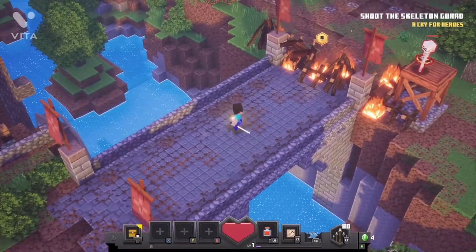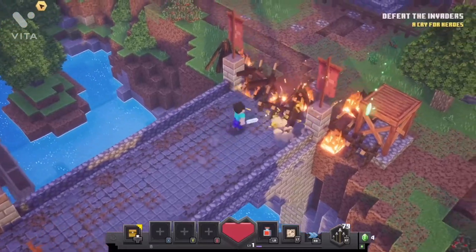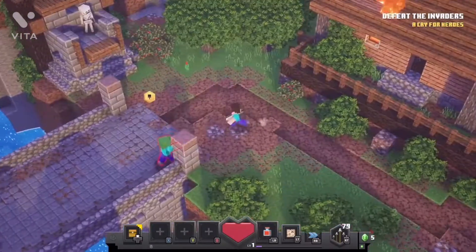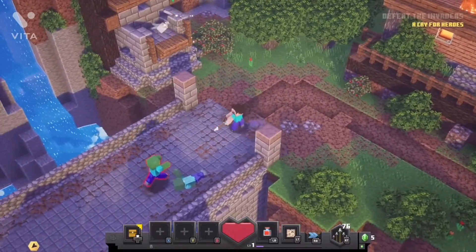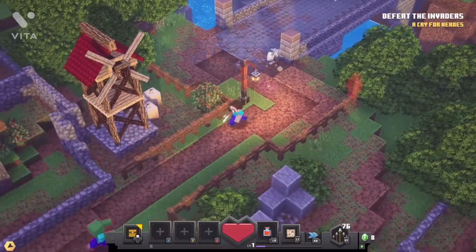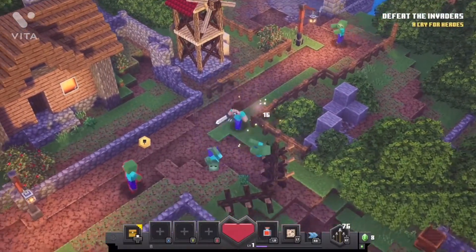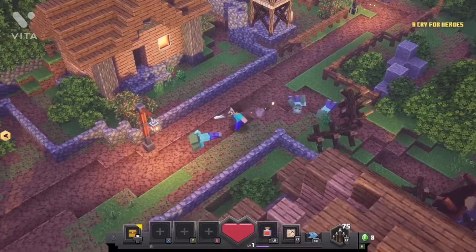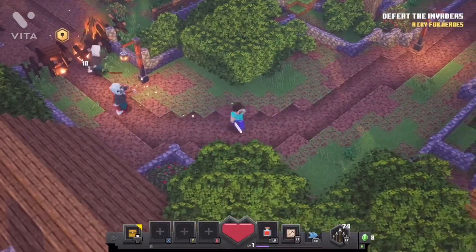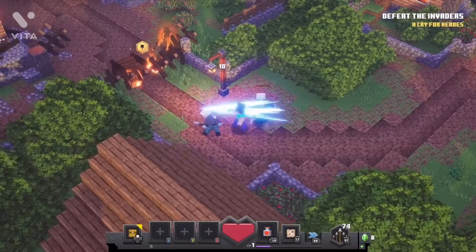Over here are some arrows - we need to pick these up to shoot that skeleton. We do get a bow in this which is very nice. This mission is really just killing some mobs, nothing extraordinary. We've got some emeralds there which we can use to buy stuff later in the game, like artifacts, new weapons, and new bows. There are some vindicators over here.